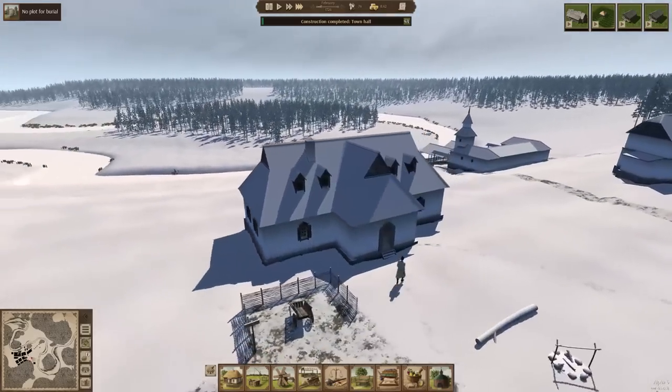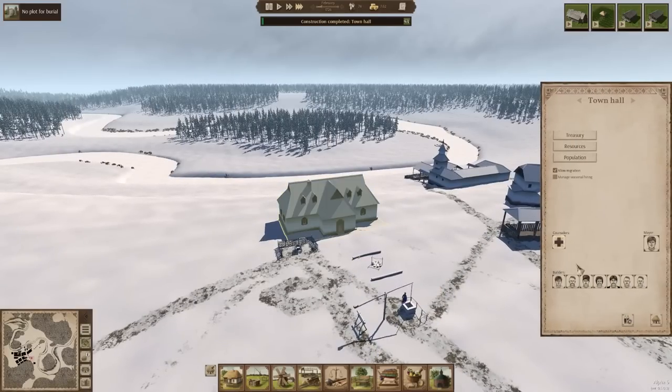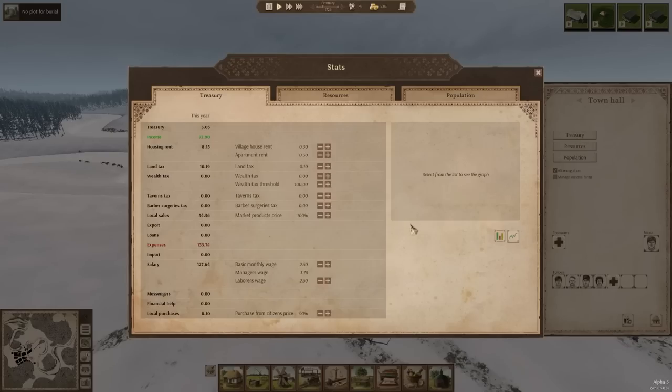And there we go — that is all ready to go. We have our mayor. We can hire a counselor for seasonal hiring, but we don't really have somebody available for that quite yet. So let's go back down to normal speed. I want to set the wealth tax. Shift click — yeah, there we go. We're going to put a very slight wealth tax on. I'm not going to mess with any of the wages quite yet, because we want to make sure we're not completely destabilizing the entire economy.